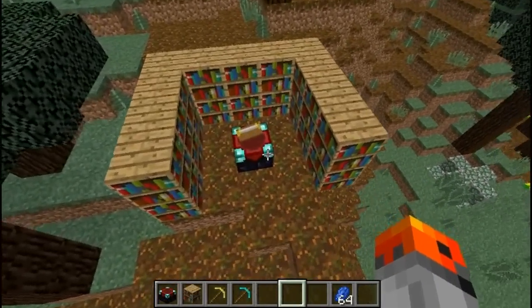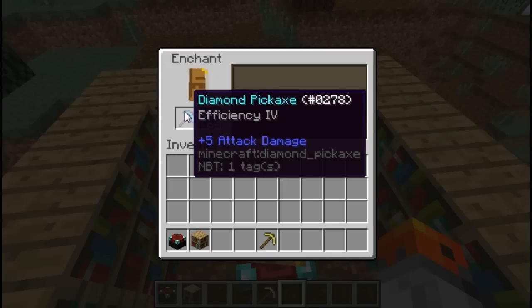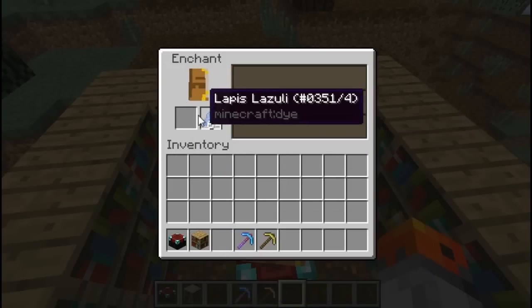You can trick the enchantment table by first putting a gold tool in it, and after that just replace it with a diamond tool. And now if you enchant, you have higher chances of enchanting something good.